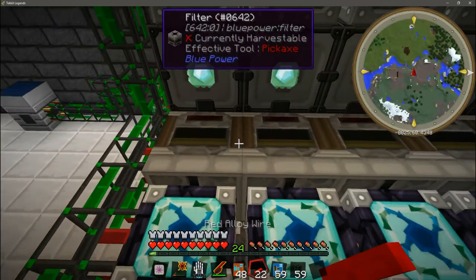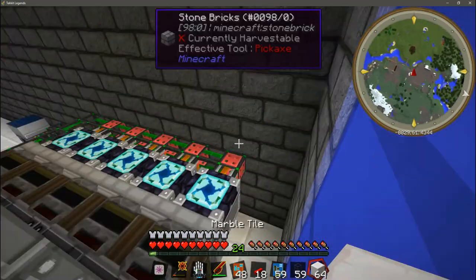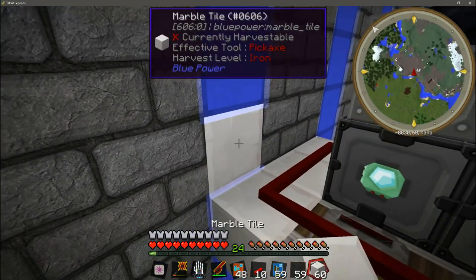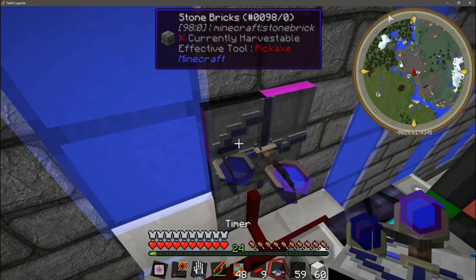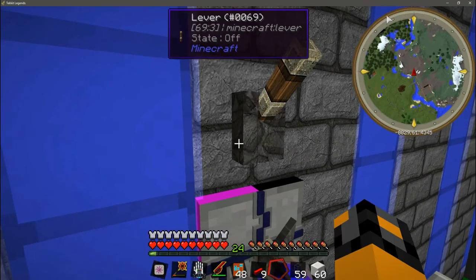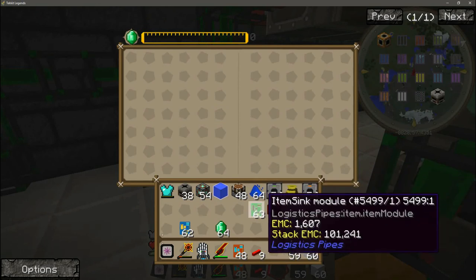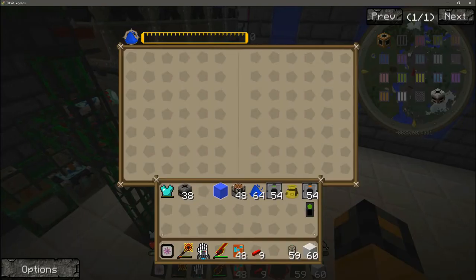Next we are going to take red alloy wire and run it across all of the filters that we just put down, then run it up the wall a little bit. We place a timer down connected to the red alloy wire, and to make it toggleable we are going to put a lever there — that will turn the timer on and off. Set the timer to one-second intervals, come down here, open the energy condenser with the emeralds, and we need to jump start it — just feed it as much EMC as you can and you'll see it starts taking them out, running them through the pipes to all these condensers.